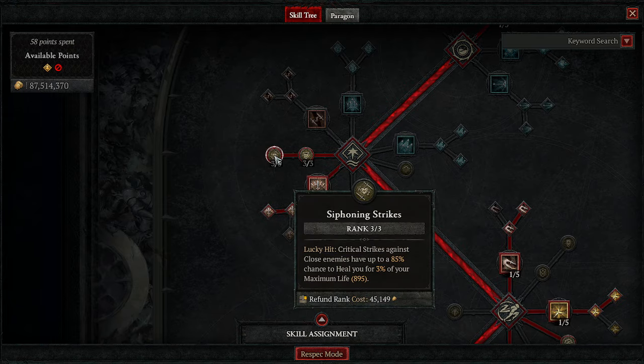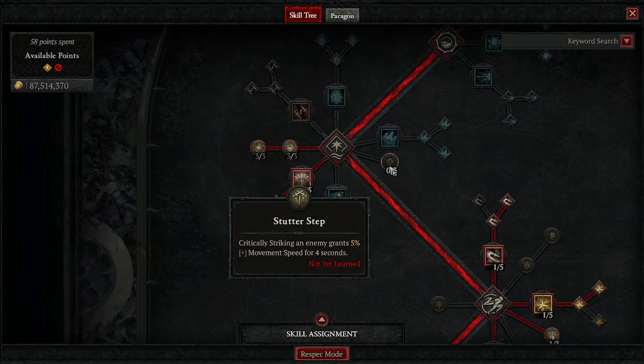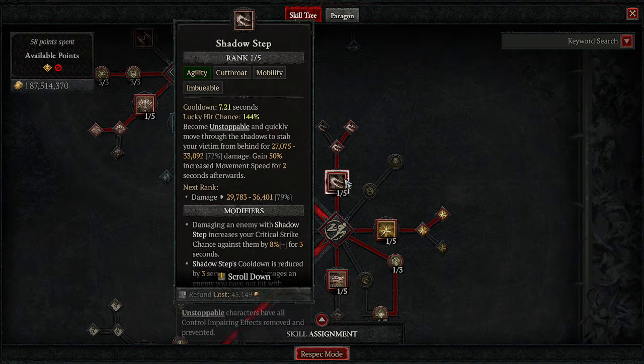We are grabbing Sturdy for close damage reduction since we are playing melee, and Siphoning Strikes because our critical strikes have a chance to heal us. Stutter Step is a good place to put some flex points if you want a bit of extra movement speed. Then we have Shadow Step, which will sometimes proc Andariel's.